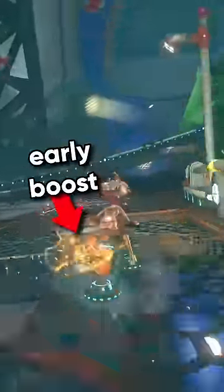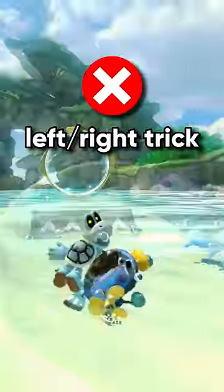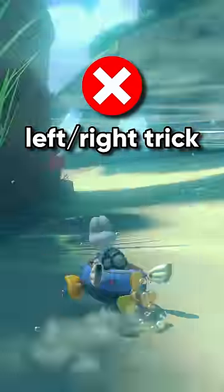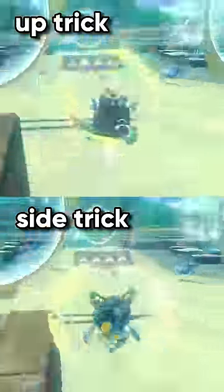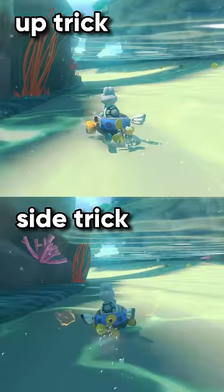Underwater, your speed boost does not wait until the ground — it just comes out after the trick animation ends. So left tricks and right tricks will give you an earlier boost. But that's bad, because it's actually faster to get your boost on the ground, so I like to do an up trick for a delayed boost, and also because holding up helps me sink down to the ground.